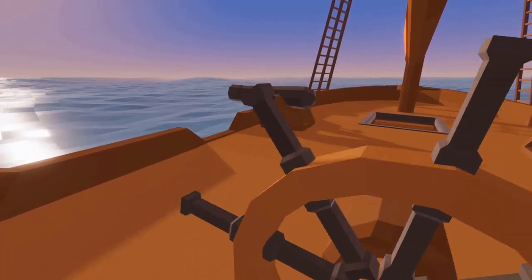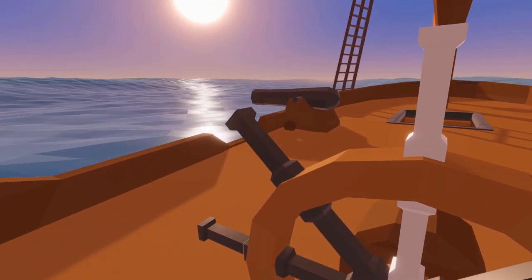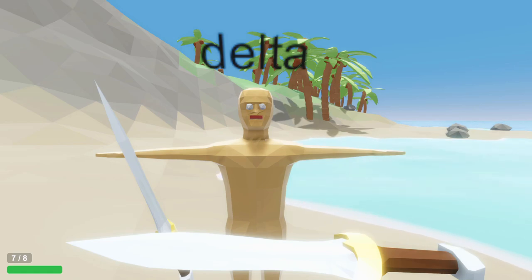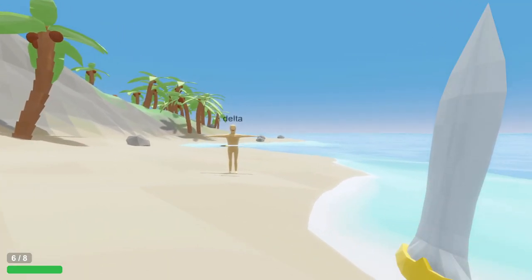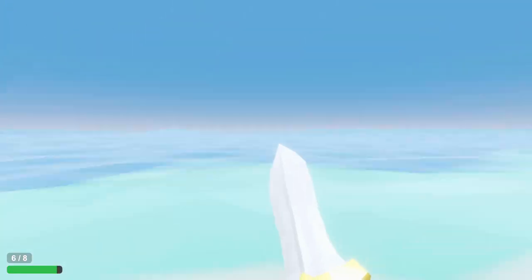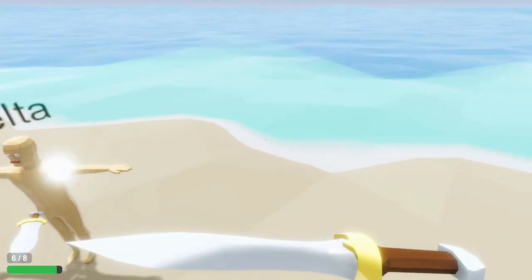This could potentially lead to situations where you and another player are just constantly blocking and counter attacking each other without anyone ever taking damage. To address this, holding your block won't protect you indefinitely. After 1 second of blocking, your block effectiveness decreases by half, meaning that although you won't take full damage, you will still take some. As you can see here, when I block the first attack I'm completely unharmed, but when I hold my block through the second attack, I take 5 damage. The length of all the delays will almost certainly change as time and testing goes on, but this is a good starting point. I'm also considering making the decrease in block effectiveness a gradual one, instead of the sharp 50% drop after 1 second.